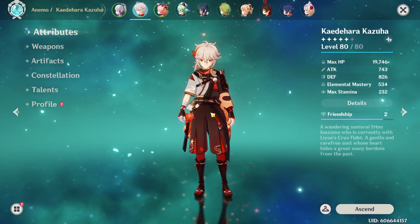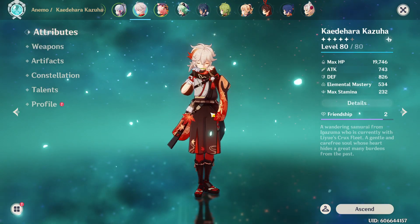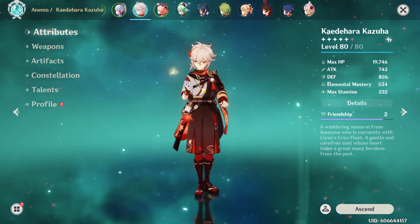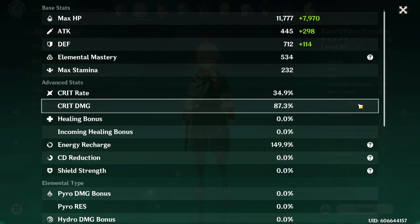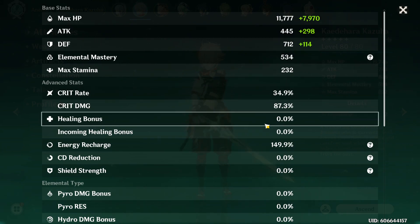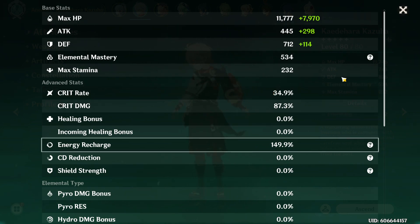He is a work in progress, just as a heads up — this is not a finished build. But he's pretty good anyway, even with a work in progress build. As you can see, he has over 500 elemental mastery. The other stats don't really matter that much, except energy recharge — 150, which I think is a good amount. He also has a bit of crit rate and crit damage, but those matter less than EM and energy recharge.